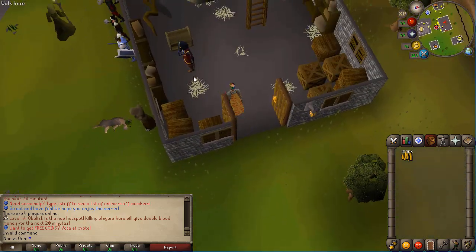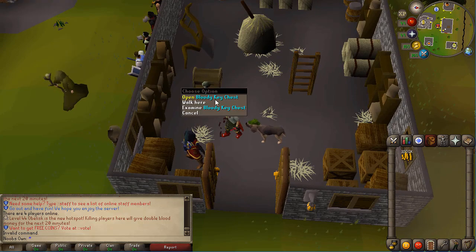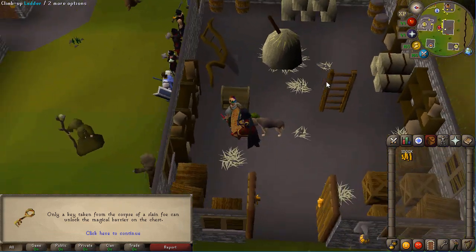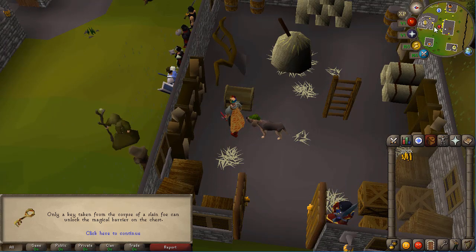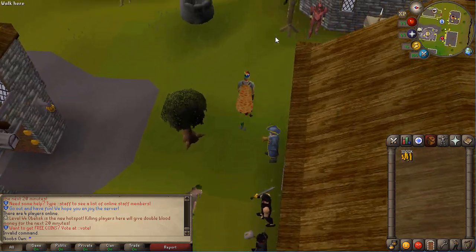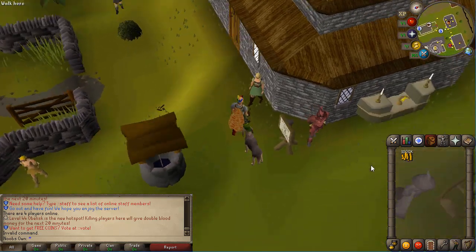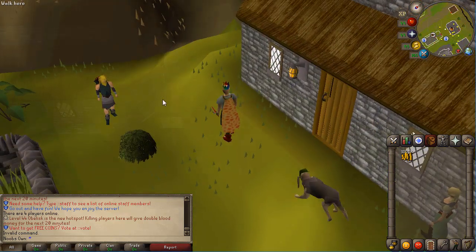What I think is pretty cool is this NPC called Nigel — you'll have to talk to him and go through a conversation about the wilderness. What it comes down to is you'll be able to get a bloody key, which can be used on this chest to get some pretty sick rewards. You get the key from killing a player, and once you pick it up it announces in chat. You'll be in multi so everyone can attack you, you'll be automatically skulled, and you cannot teleport — so it's quite dangerous. But if you manage to escape, you'll get some nice rewards.